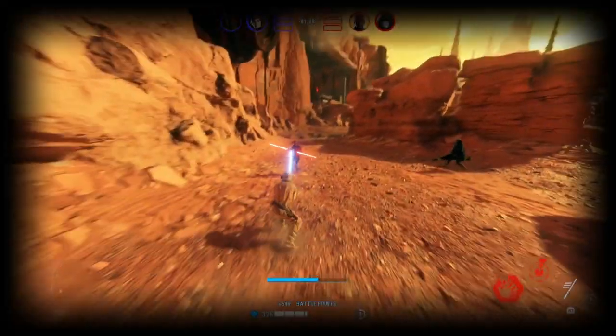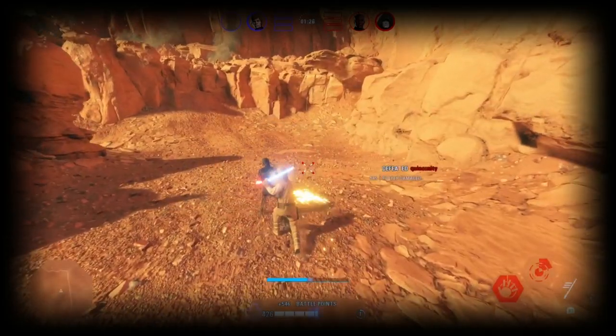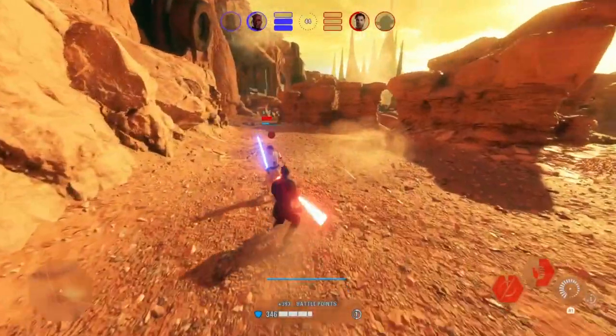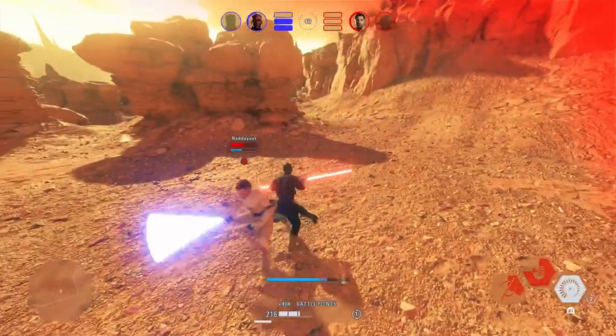With the technique I've been showing you today, if you do a lunge for the swing that's meant to go through your enemy's block, this will often result in a stagger, because the lunge animations are quite long and therefore delay when your enemy gets hit.